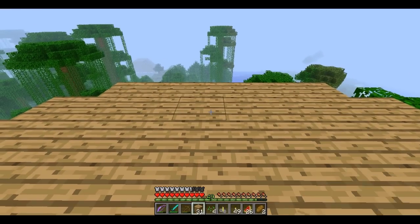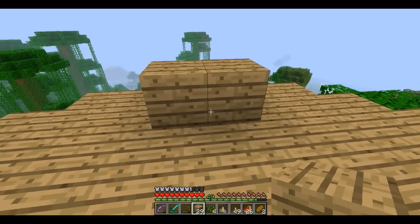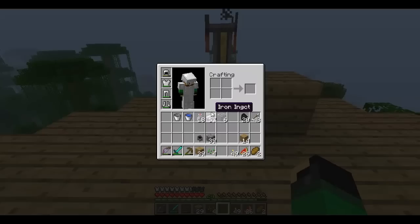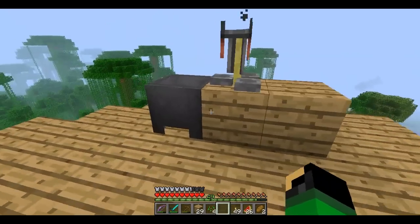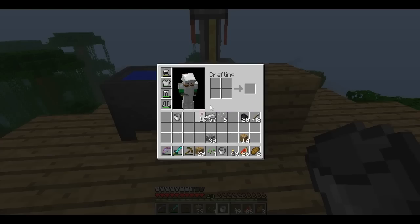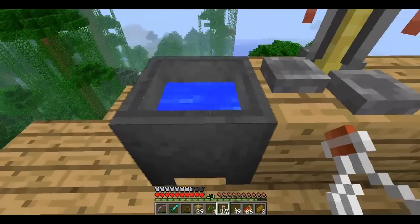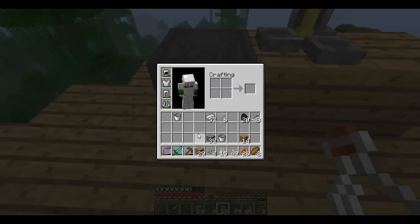We got to make pretend there's some walls and stuff. We'll say we'll have two brewing stands here. Oh, that looks good. We'll need one more cauldron — put some water in it. We're getting there! How many can I fill? One, two, three. That's just not gonna —